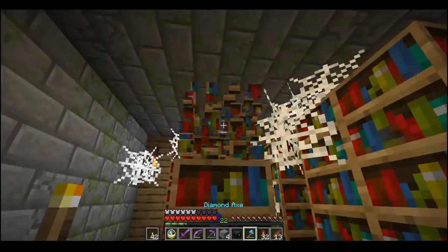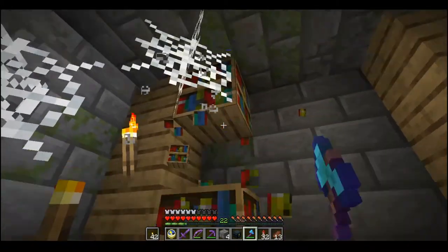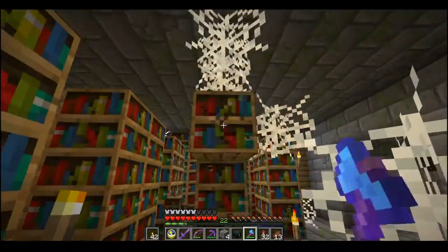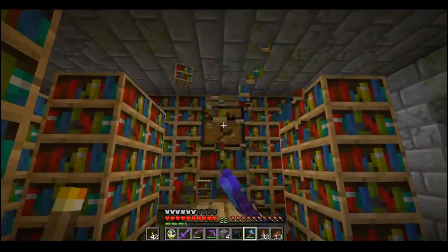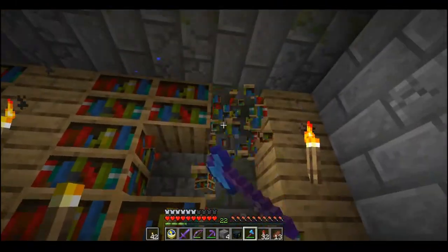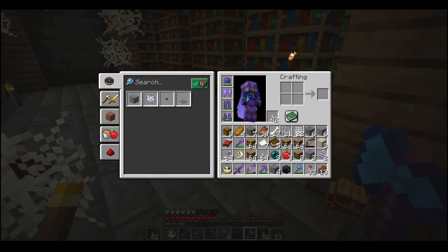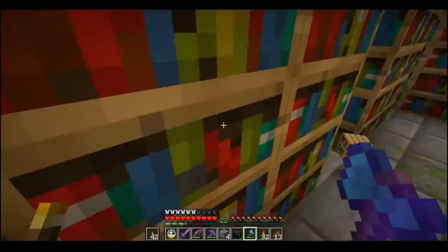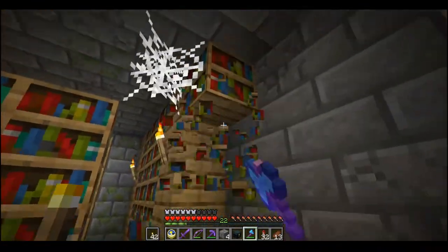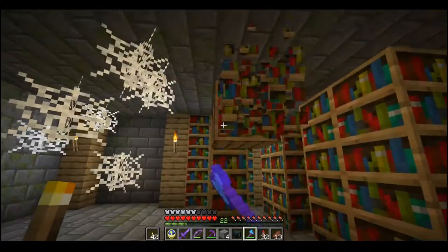I don't really care about leaving these intact — I'm never going to build anything down here. If I do build something, it'll be very close to the portal, and this isn't anywhere close to it. I was in this fortress for 20 minutes before I found this library. I had already visited and looted it, but I didn't take all the bookshelves. I'm taking all the bookshelves now because that's going to save me a lot of time and a lot of leather. I'll get a bunch of books and we'll be able to get this library going faster than expected.